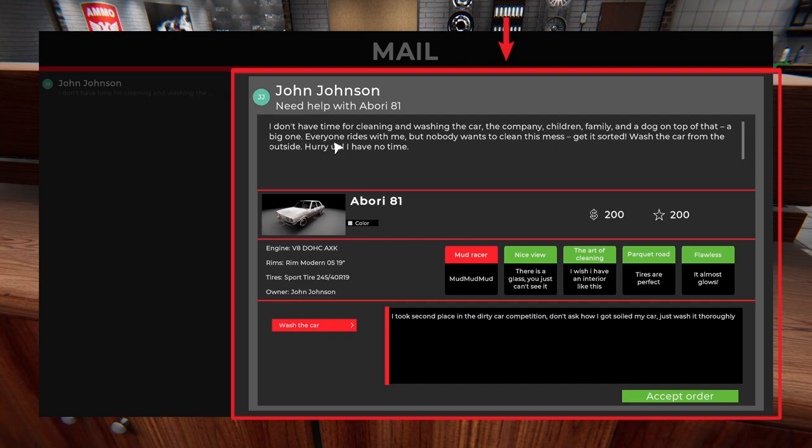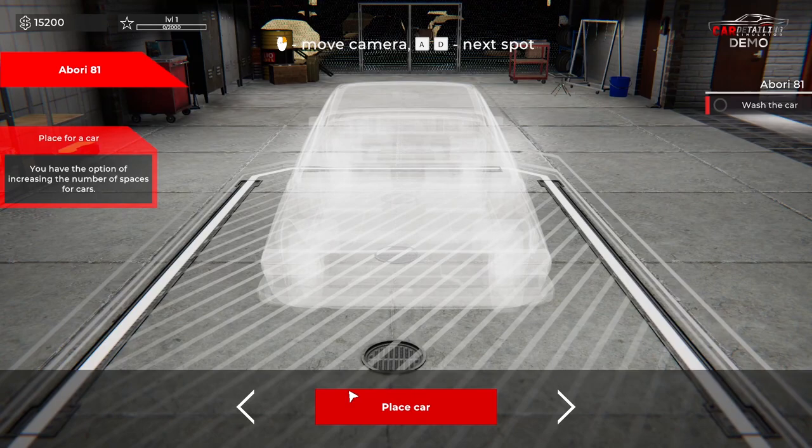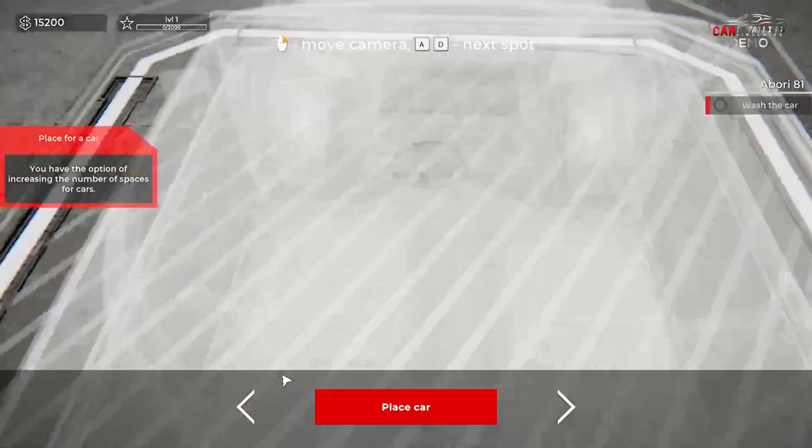John Johnson says: 'I don't have time for cleaning and washing the car. Company, children, family — blah blah blah. Everyone rides with me but nobody wants to clean this mess. Get it sorted. Wash the car from the outside. Hurry up, I have no time.' The car is an Ebori 81. So this is basically a car wash sim.